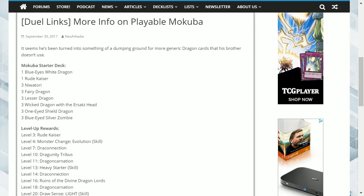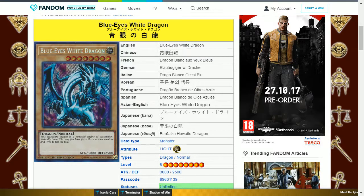His starter deck consists of one Blue-Eyes White Dragon. This is a light dragon, level 8, with 3000 attack and 2500 defense, and is a normal monster — probably the only good card that he has.